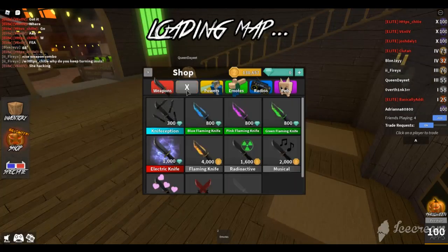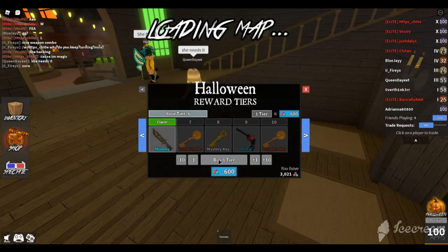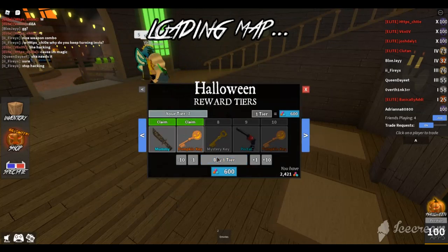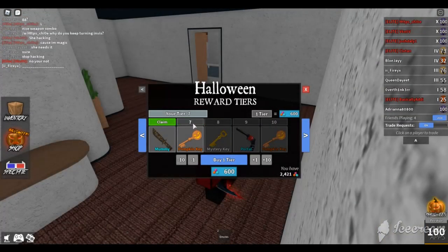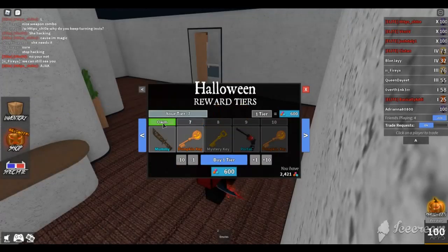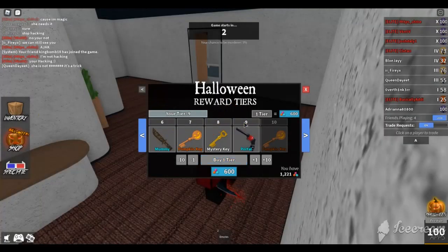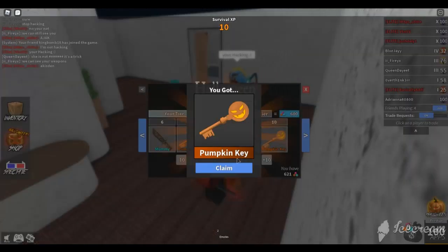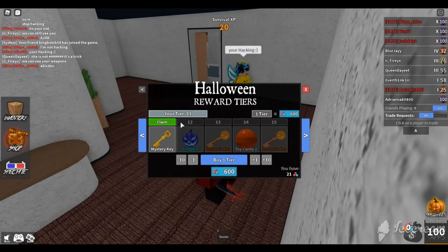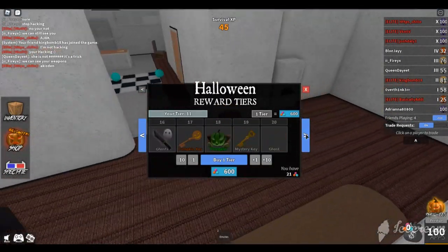Now with the candies that I just bought, let's go and buy that, buy that, and claim those two things. The mummy knife this year looks pretty nice. Buy that mystery key, buy the portal gun — we have the portal knife. Looks nice. Wait, claim that.